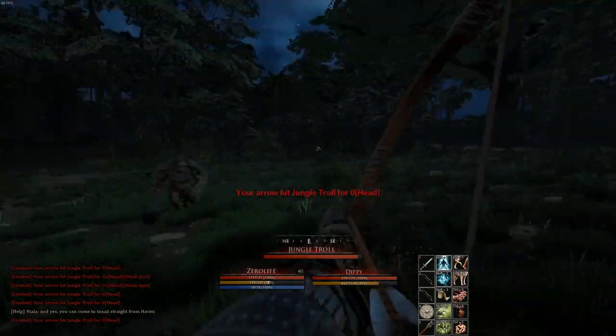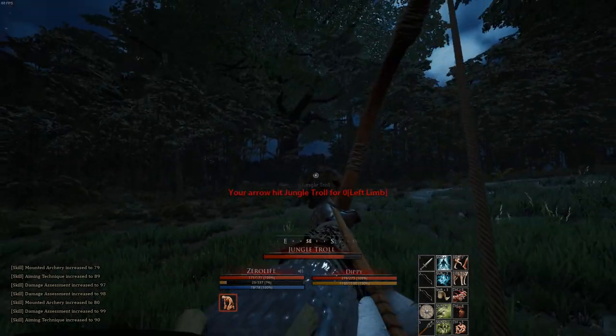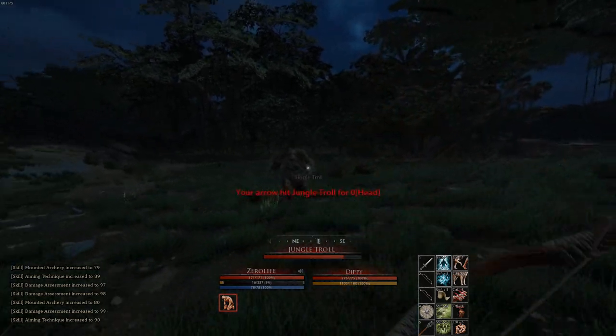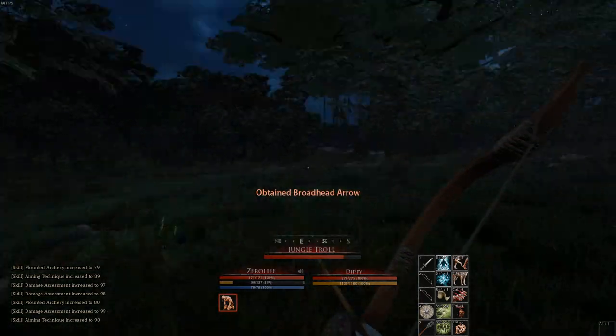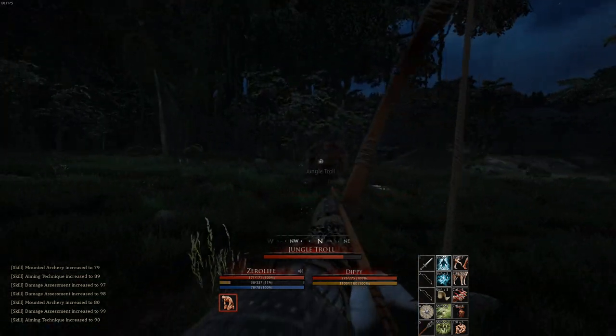Definitely bring some stamina food with you because you're going to get a lot of gray bar, as you can see my gray bar going down in the video. I did have a friend come down to help me carry some of the stacks back, and he brought me some stamina food because I didn't bring any — I didn't realize the fight would take this long.